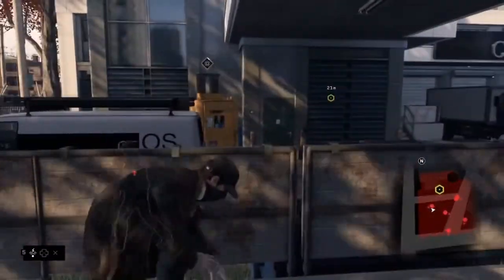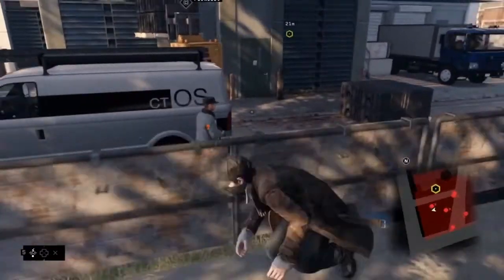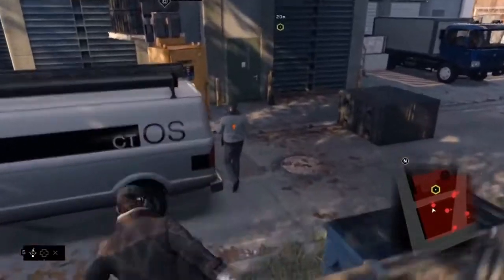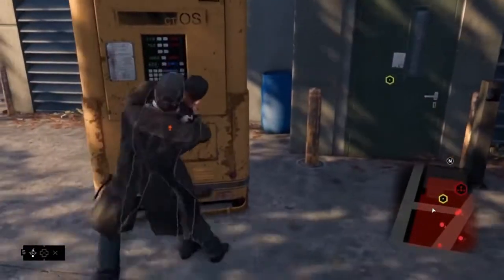Let's hack this forklift. Aiden can use the environment to distract and lure guards. Pretty much anything you hack has multiple functions. For example, you could use this forklift to access the roof, or you could use it to create cover.